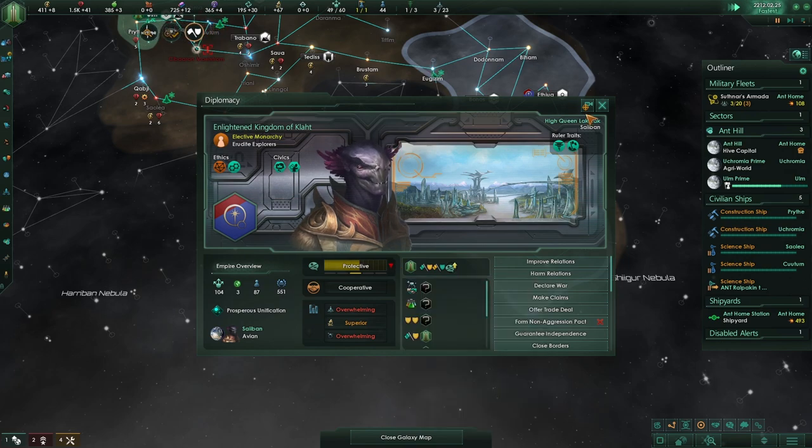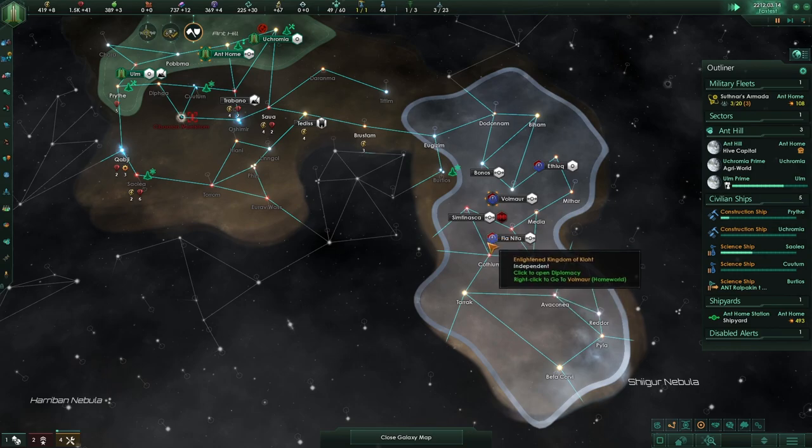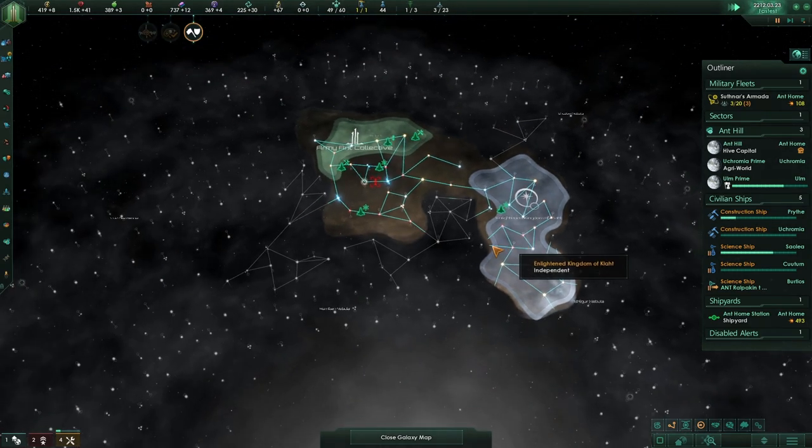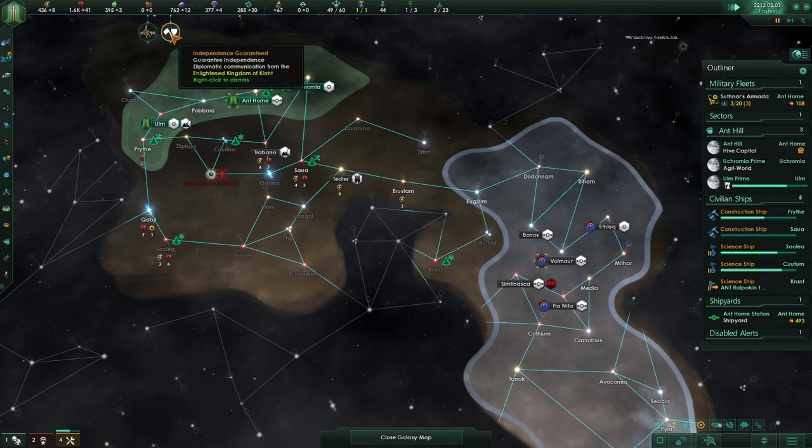That does improve relations, since, well, you're the only one we've found so far. They are protective already — yes, because this is an advanced start. Now, didn't he — yeah, actually he is, this is definitely an advanced start. Since when do I run with advanced starts? Interesting. Not quite sure about it. Independence — okay, so guaranteed independence.